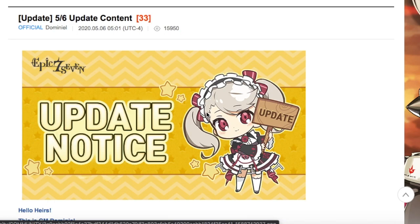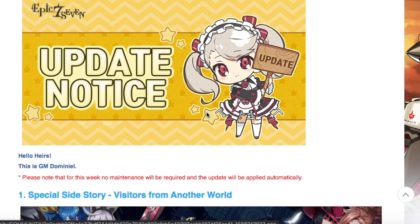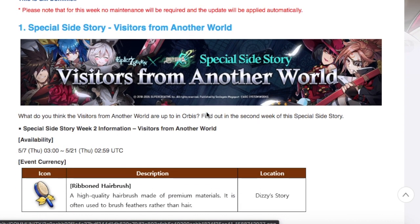What's going on guys, Play-by-Play Gaming here back with another Epic Seven video. Today we are looking at the patch notes for May 6, 2020. This is a super quick one. We do have the Guilty Gear collaboration with Epic Seven, and we do have a side story going on — Visitors from Another World.